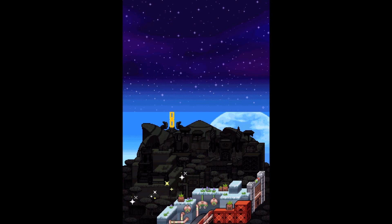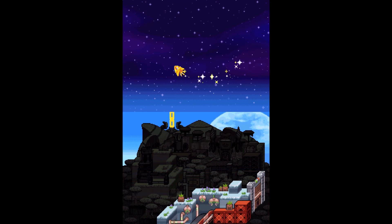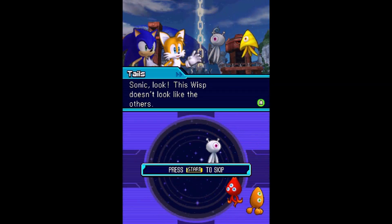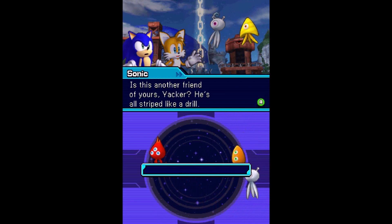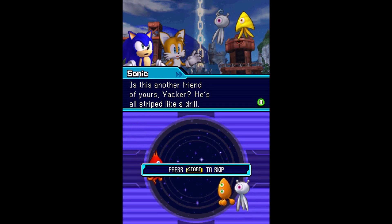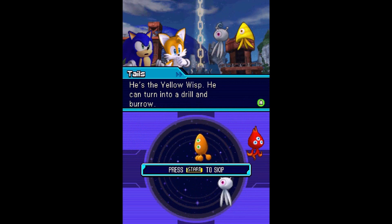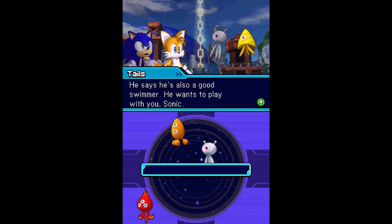Let's see what Wisp we're about to stumble across this time. As it turns out, we're getting the familiar Yellow Drill Wisp. Normally you'd come across the Yellow Drill Wisp in Sweet Mountain on the Wii version including Sonic Colors Ultimate, but here it's on Planet Wisp in the DS version. On the Wii version, you only come across one Wisp in Planet Wisp, which would be Pink Spikes, but that's not the case this time on the DS version.